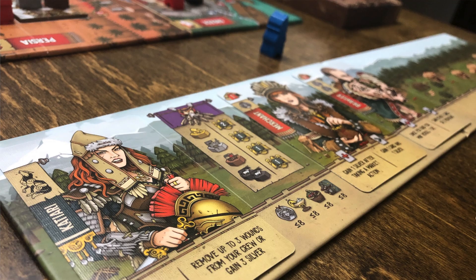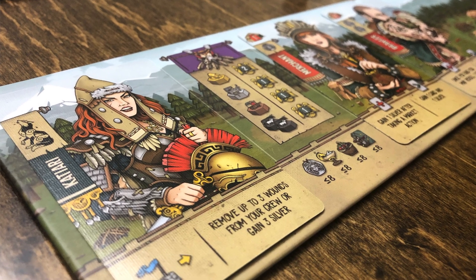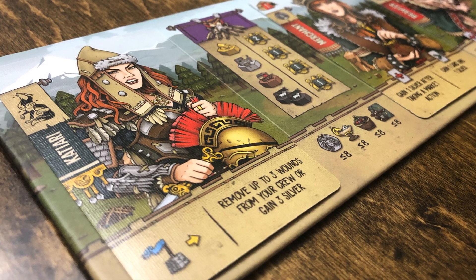You're going to do that by building up a tableau of cards, starting off with one hero. The tableau is your engine builder — each of these characters gives you special abilities, but they're also the warriors you're going to use in battle. You're trying to build up your army and go to these different locations. It's not an Ameritrash game; it's still very Euro-y and strategic. You have to have a certain size army to go into certain locations, and you roll dice to determine wounds, but there are ways to mitigate that and heal up your characters.